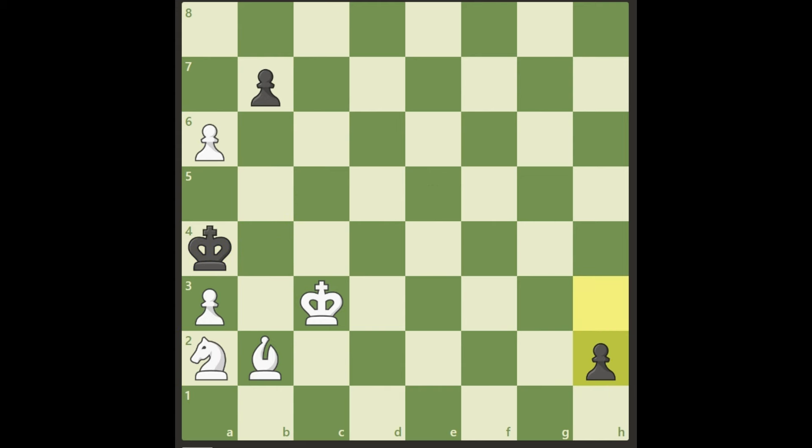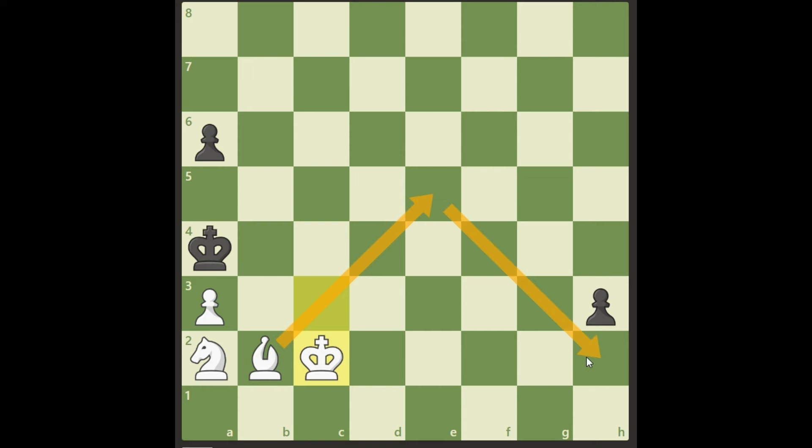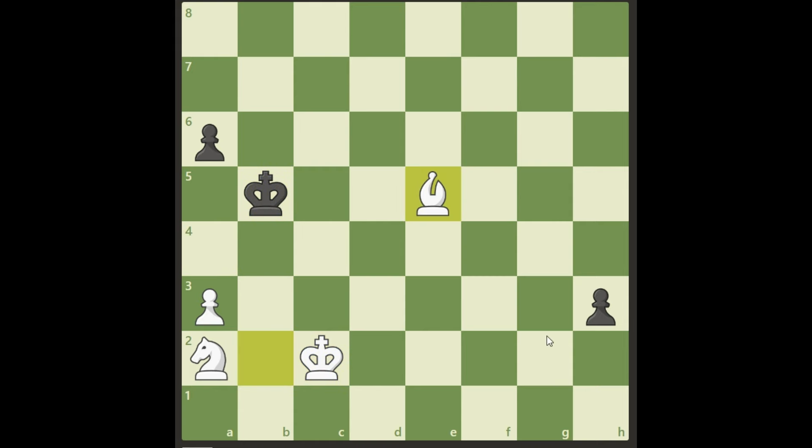So then Black has to take care. And what was the purpose of this pawn sacrifice really? Can you see how White continues from here? We play king c2 — it has to go to c2. It cannot go to c4, and you will understand why later. Now we are threatening to put our bishop on e5 and stop this pawn. So Black has to do something about it — he cannot just move out his king or something, because bishop e5 is winning for White.